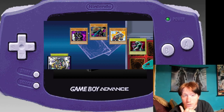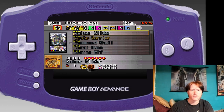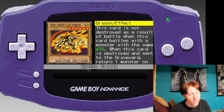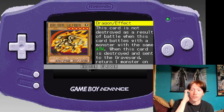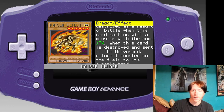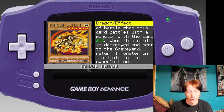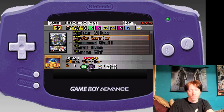We got Jidai Gumo, which is sort of good. Jidai Gumo is similar to Goblin Attack Force — it has a lot of attack for one summon. If you attack another 2400 attack monster it doesn't get destroyed, but if it does get destroyed you get to return one monster on the field to its owner's hand. That kind of sucks, but Slate Warrior is great.